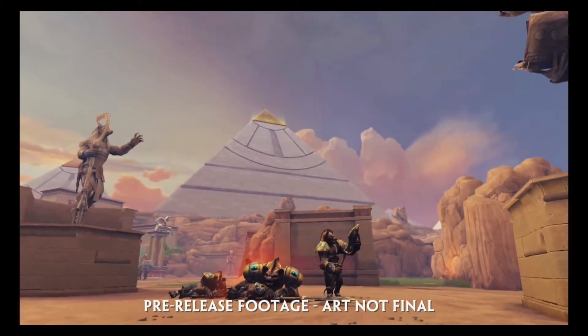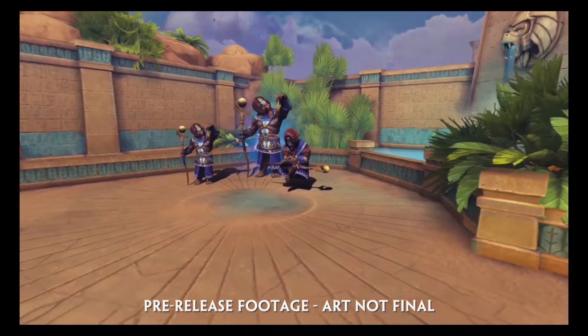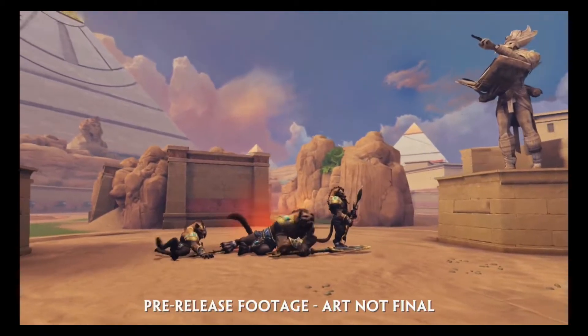We have a new mechanic in the jungle that we have not introduced in other maps — it's unique to Clash only. We have the typical red and blue buff, but we removed the heartbeat camp and put another blue buff there so that two people on a team can have blue buff. At some point in the game the jungle camps will evolve, so you'll actually see the blue buff and the red buff get increasingly harder to kill and also provide increasingly stronger buffs as the game goes on.